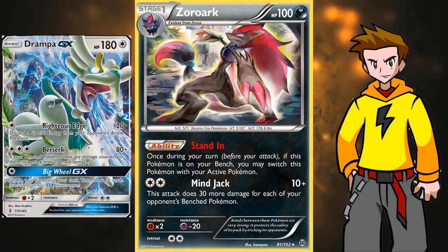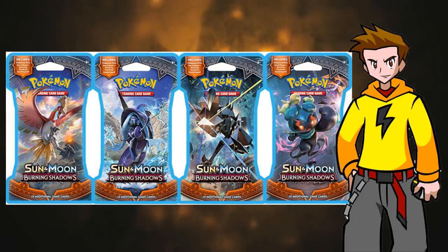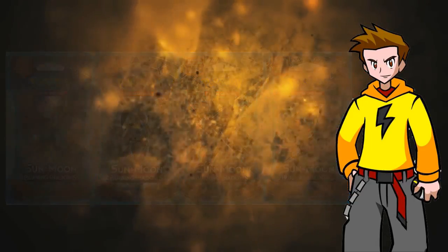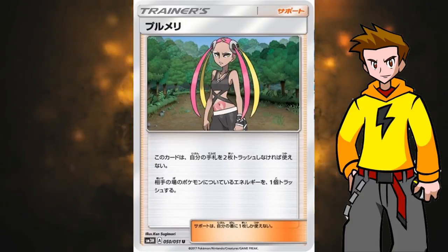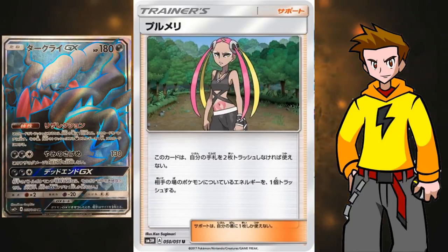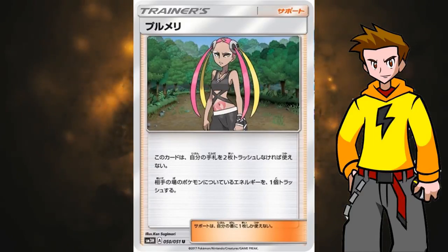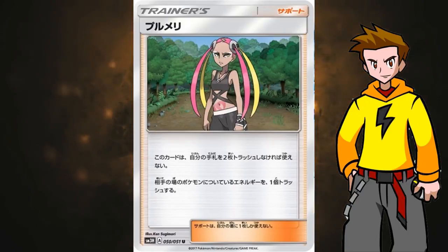Now let's continue with PokeNews. There's a lot I want to talk about. I'm going to start with some Sun and Moon 3 — Burning Shadows — scans, coming August 4th. We have Plumeria from the Sun and Moon 3 set. It's a supporter where you discard two cards from your hand, and then you discard one energy attached to one of your opponent's Pokemon — your choice of which Pokemon. It's basically a Team Flare Grunt on steroids because you can target any Pokemon, not just the active. Definitely a nice inclusion in a disruption deck like Sylveon.